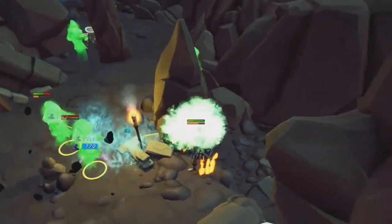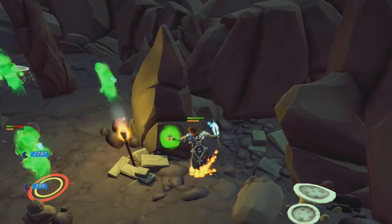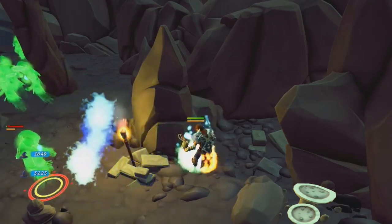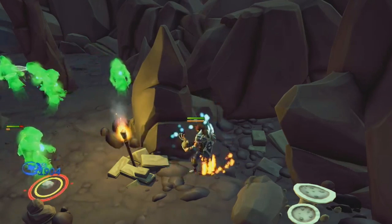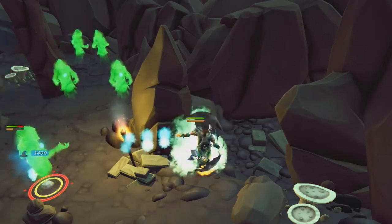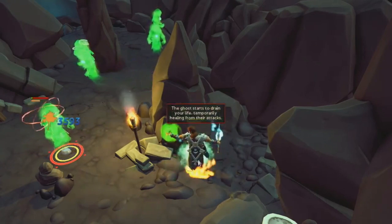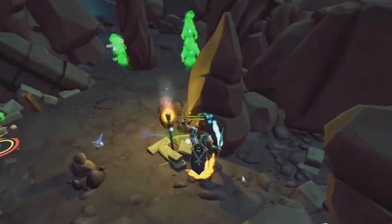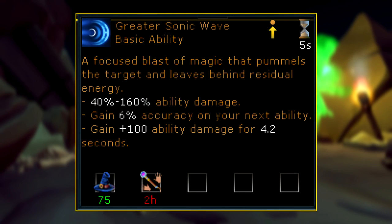As for drops, these creatures will drop your basic Slayer drops like uncut gems, some salvage, some seeds, and some noted items. The Risen Ghost and Armored Phantoms will also drop a brand new two-handed magic ability — Greater Sonic Wave. The goal of this ability is to level the playing field between dual wield and two-handed magic weapons. It can be obtained both off and on task, with the drop rates obviously being far better on task, and it will drop as a tradable book, much like the other greater abilities.